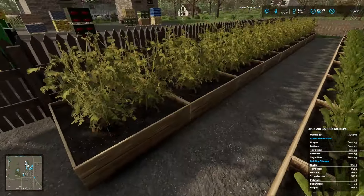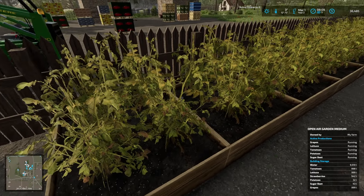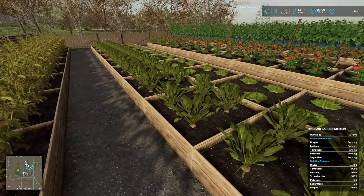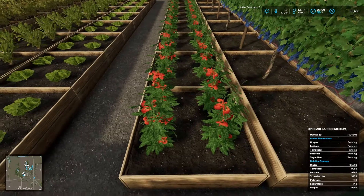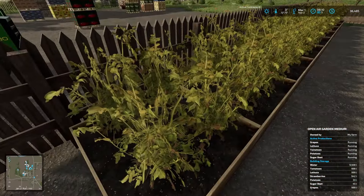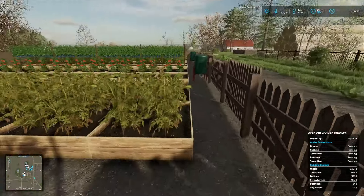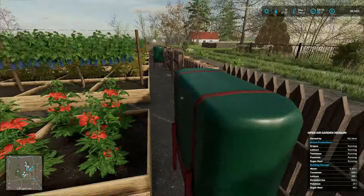So we've got some tomatoes, some sugar beet, some lettuce. Sorry, these are the tomatoes - what am I growing here? Potatoes, potatoes of course. And we've got some grapes. And rinse repeat, scattered out throughout.